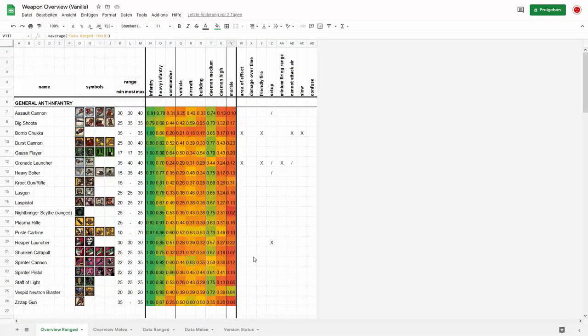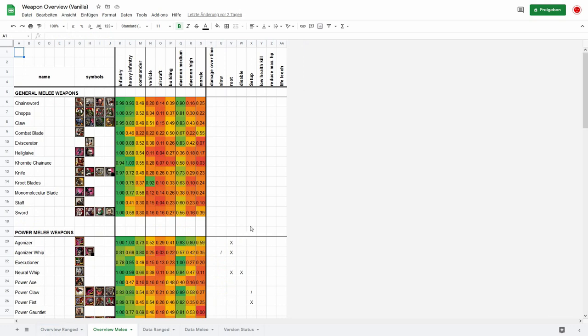Those are all the ranged weapons, but we also have melee weapons. For melee weapons I put them together by what kind of weapon they are. General melee weapons — not power weapons — are your chainswords, choppers, various claws, combat blades, Kroozer axes, knifers, swords — and they are mostly good against infantry, heavy infantry, and demon medium. Sometimes like crude blades are also good against vehicles, but in general all these melee weapons are meant to fight infantry, heavy infantry, maybe commanders, and demon medium.